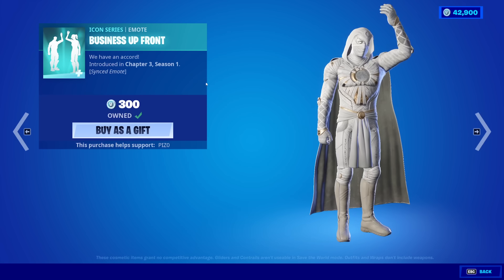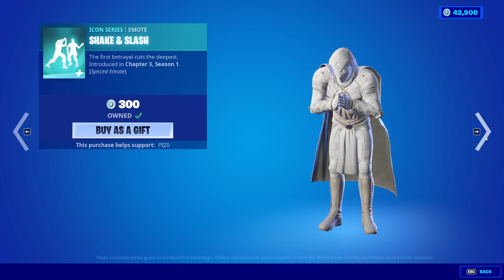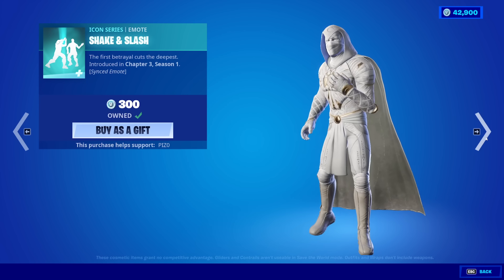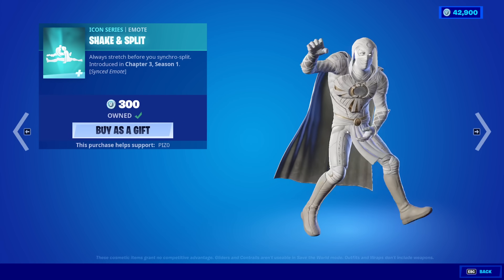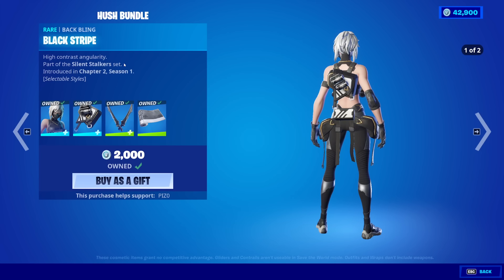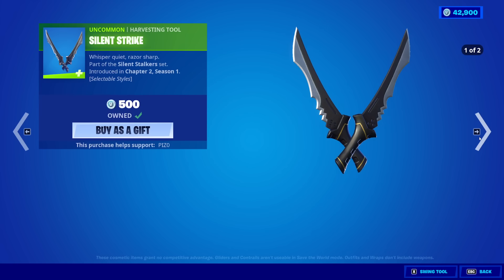Business Upfront Emote is also back. Shaken Slash is also back. And then the Shaken Split — probably my favorite version of these sort of emotes. Hush is back with the Black Stripe, the Silent Strike, and the Weathered Black Wrap. You can buy them all separate if you would like to.